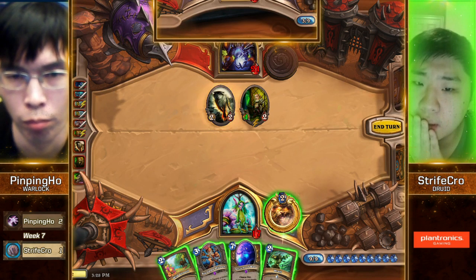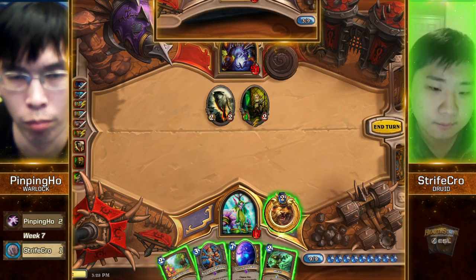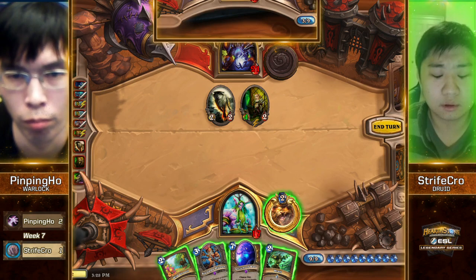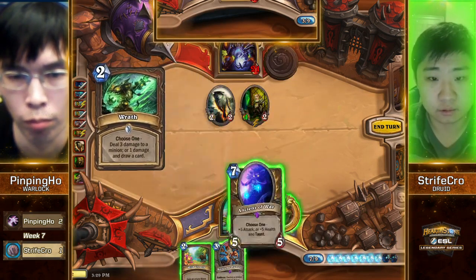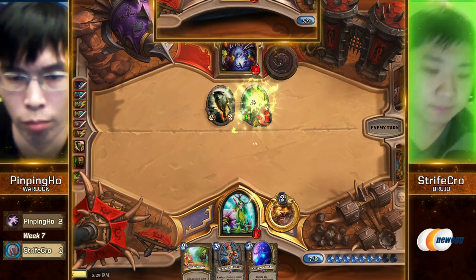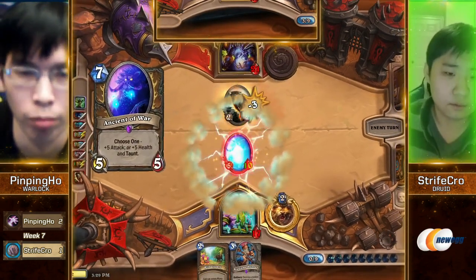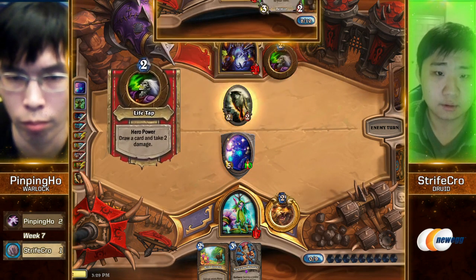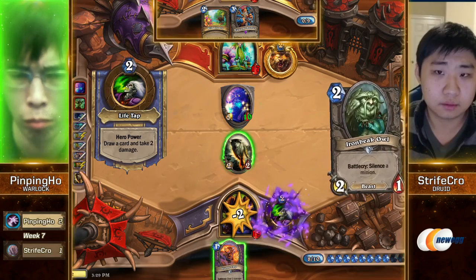I think that is the play we're gonna see. He's considering saving the Wrath — letting the Juggler live and drawing a card later. But I'll just take the clean kill here. Alright, it's a 5-10 taunt against the Direwolf. Strifecrow had a very healthy life total and is up two cards on the Zoo player. Classic David vs. Goliath story.